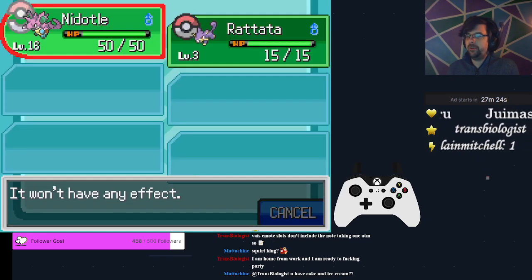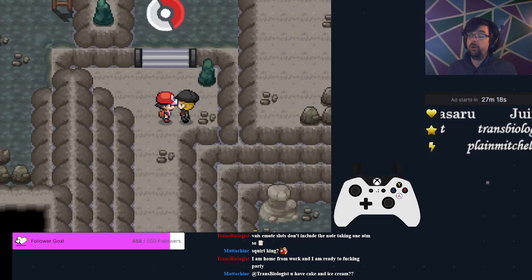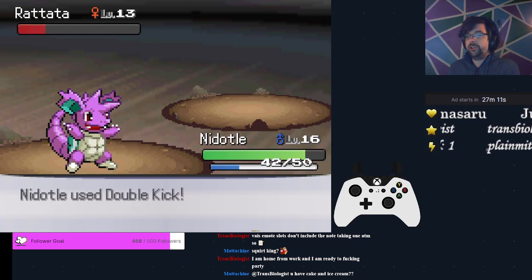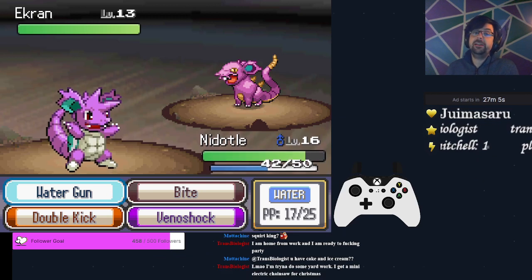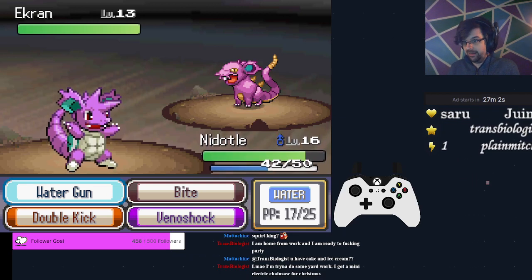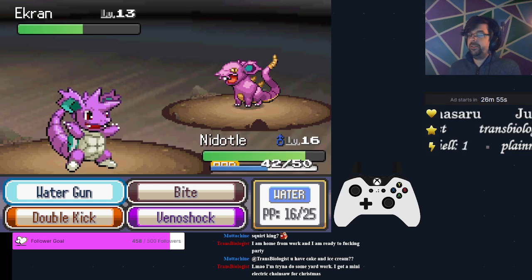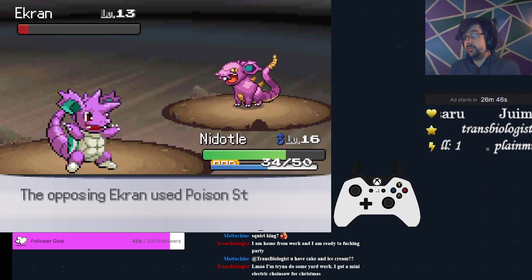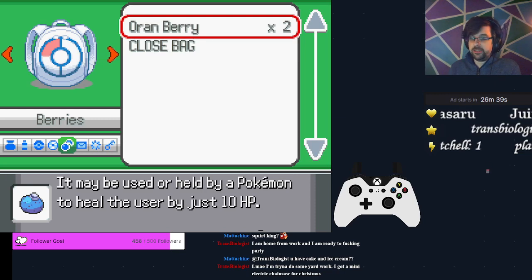If you haven't equipped your Nidodal with an Oran Berry, do it now. You've got three concerning fights coming up. This Rocket Girl has Rattatas and that's not as big of a deal, but the Ekans can be a problem because at this point Ekans will have Glare — it's going to suck if you get paralyzed. You have the option of either using your Paralyze Heal or trying to push through and heal afterwards to make the fight go a little bit faster. If you start taking too much damage your berry will kick in, and that's perfectly fine.